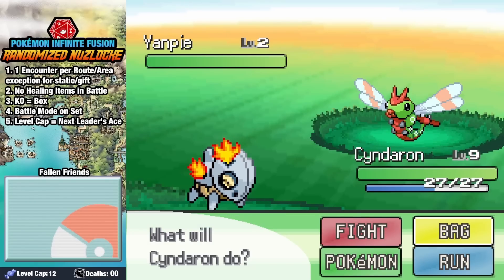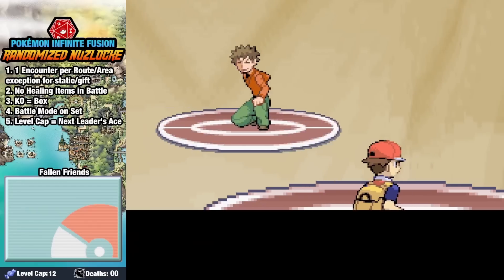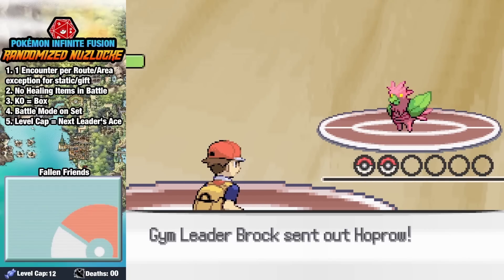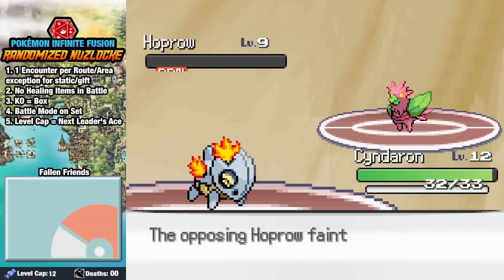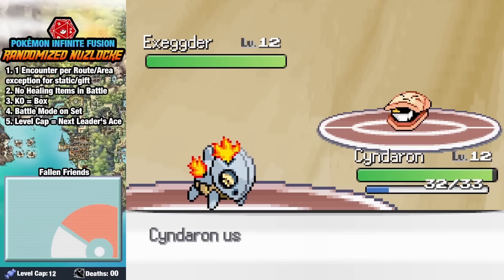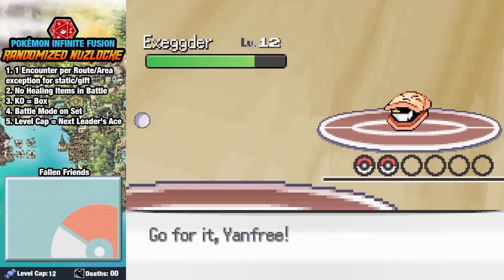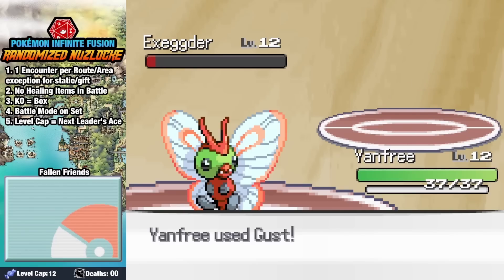In the Secret Garden we grab a Yanpie and head over to Brock. Brock has been randomized into a Grass Trainer to help out with his rock-hard allergies, sending in a Hopro as his first Pokemon. An Ember takes it down really low and we get lucky with the burn, and it goes down. His ace, an Exegder, is actually really cool looking. Going for an Ember, we do about 25% as he seeds us. Swapping into Yan, Freya sets up a Reflect and Augusta does big damage, ending the battle.